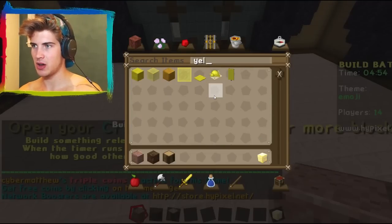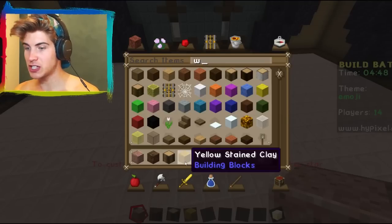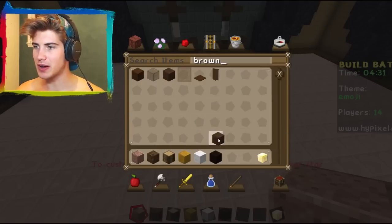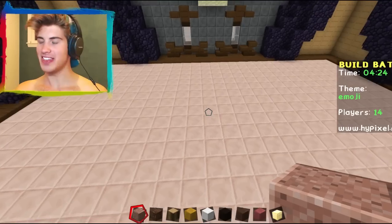Let's start with yellow. We need yellow — not that yellow. We need wool. Some brown? Yes, we want some brown. The emoji that I'm thinking... we need pink too, because I want to do this emoji. That one.